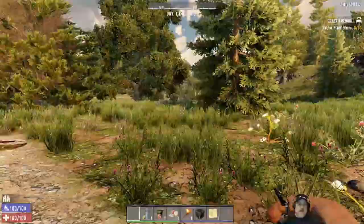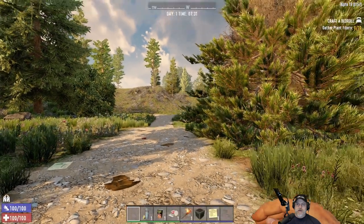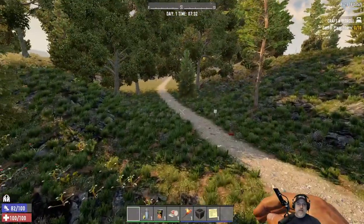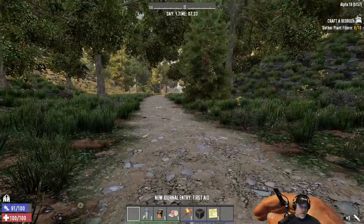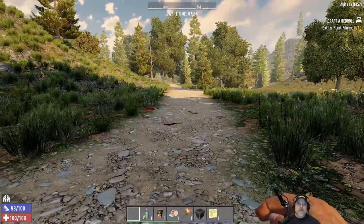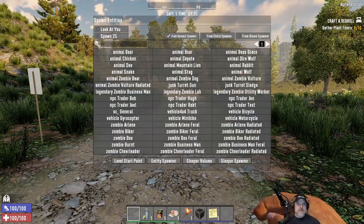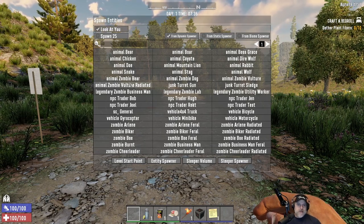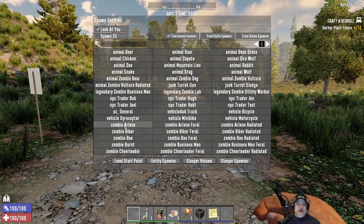Let's find a good level spot — doesn't have to be perfectly level but relatively level. Okay, this road will work fine. Let's take ourselves off fly mode and go into the spawn menu with F6. We want them to look at us, and let's start with zombie Arlene. She is normally fast — zombie Arlene can generally outrun us.